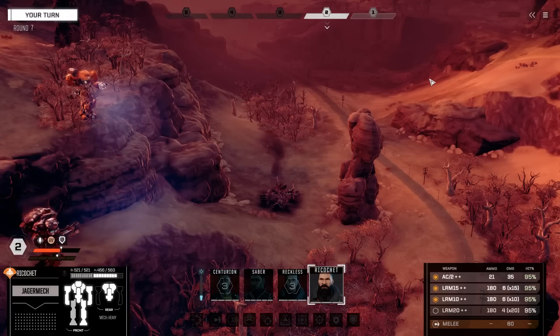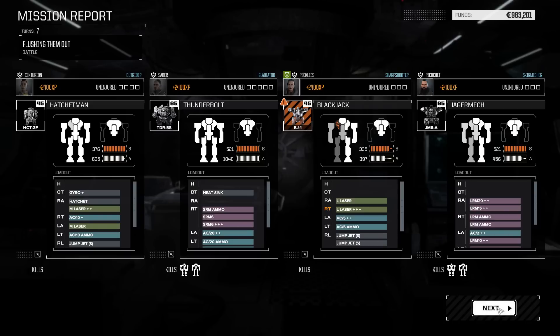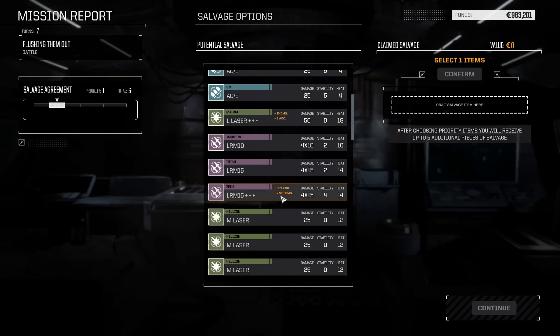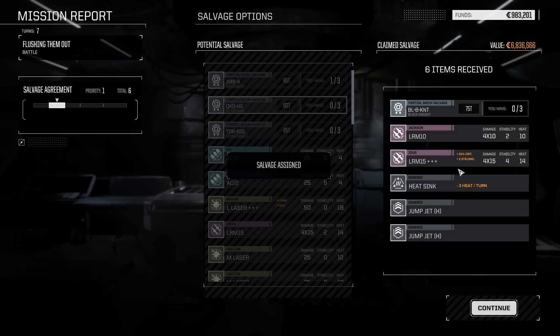We almost lost that very fancy large laser due to me being overconfident with the Blackjack. Could we think about a four skull? No, probably not — that's overdoing it. The Blackjack needs a little rebuild time. We're certainly taking this Black Knight — that's a good large laser. We're taking the Black Knight piece. What else are we getting? I'm not expecting anything else cool — oh, they gave us that LRM15. A piece of a 75-ton mech is good loot, though it'll take a while to build up to actually using it.